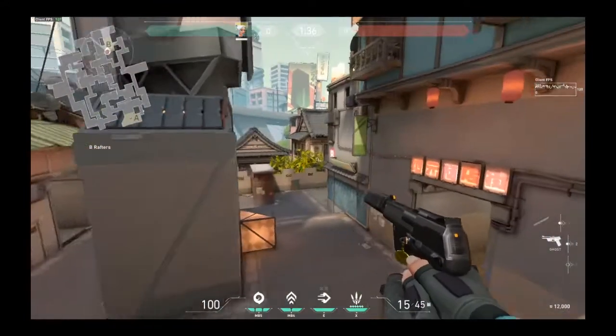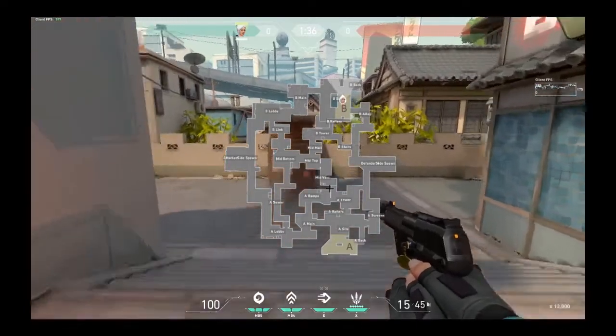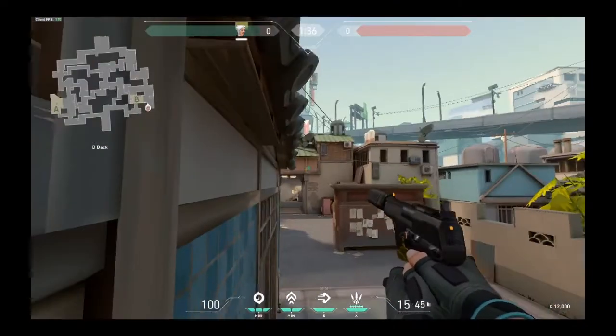B rafters — this is all the whole B side. Back of B is pretty clear. One thing I'd like to mention is when the guy is on box at back of B, mention it.